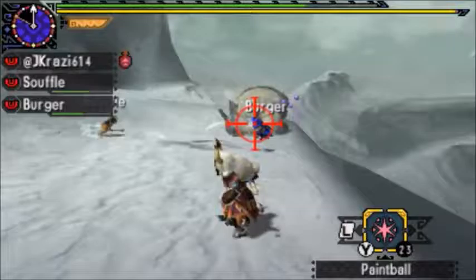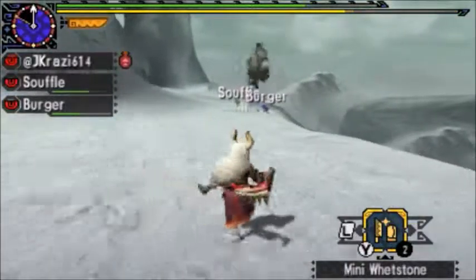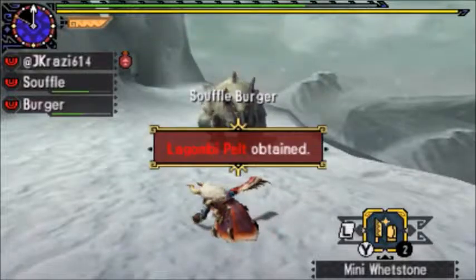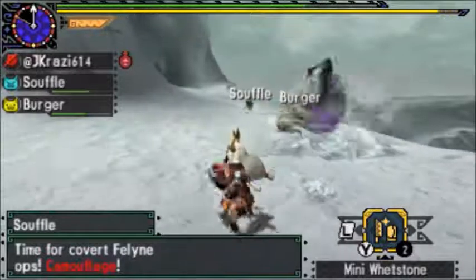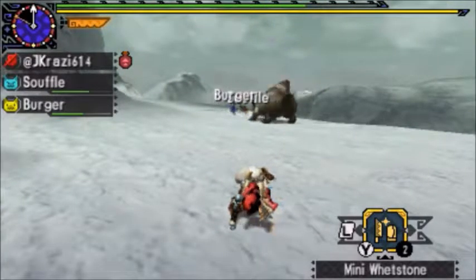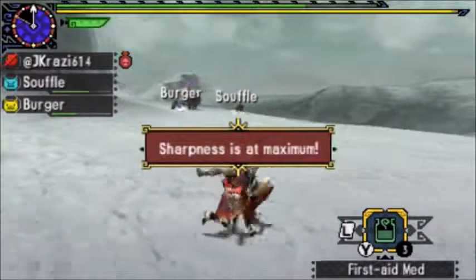This weapon doesn't have a lot of green sharpness, it doesn't have a lot of yellow sharpness either. That's what that is because it comes from his broken ears. Yeah, that's right Lagombi, focus on the cats while I sharpen — that took a bit longer than it should.